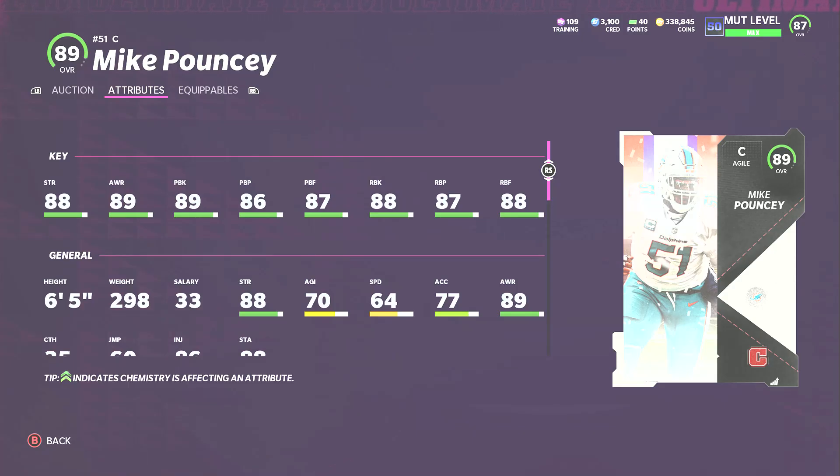At center I have Mike Pouncey. There's Bruce Matthews too, but I think Pouncey is better in every stat. He is slow so he won't be leading blocks, but he has good run blocking, good pass blocking, and a good balance overall. He's above average in every category in my opinion. Bruce Matthews is good too, but they're really the same price, so I have Mike Pouncey here at center.